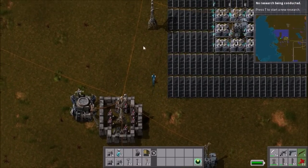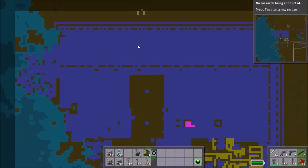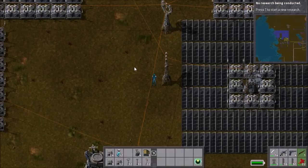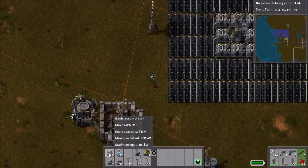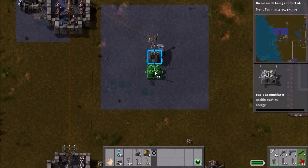I use this setup towards the top of my base — this area is all solar panels. A few of these rows also use this design, and then the next rows are the next design I'm going to show you right now. You're gonna want lots of basic accumulators.